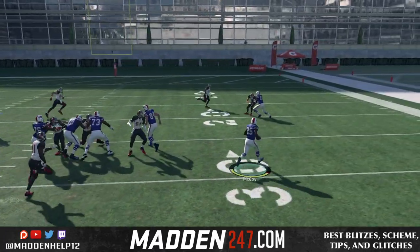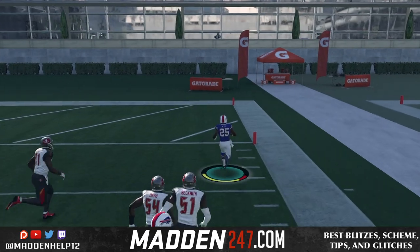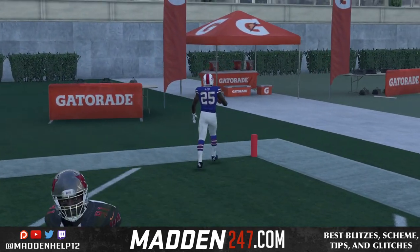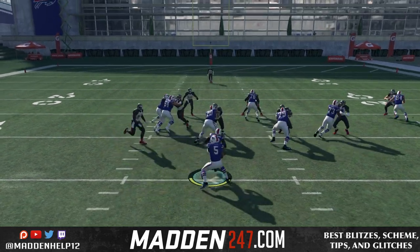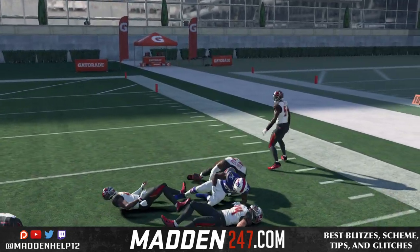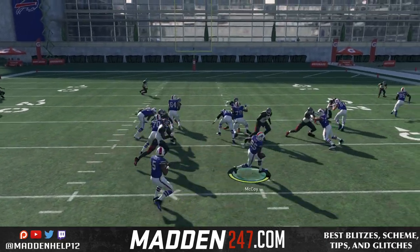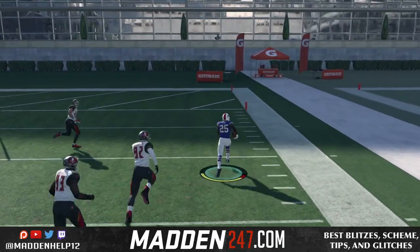It's guaranteed that you're going to make them miss. So set them up. Remember, when you're running, you do not want to hold R2 or right trigger. What you want to do is hold L2 and then flick the stick wherever you want to go. We were able to make two people miss with two separate jukes, and even make two people miss on the same juke. So definitely start utilizing this. Get a speed back with juke moves — it's very overpowered right now.